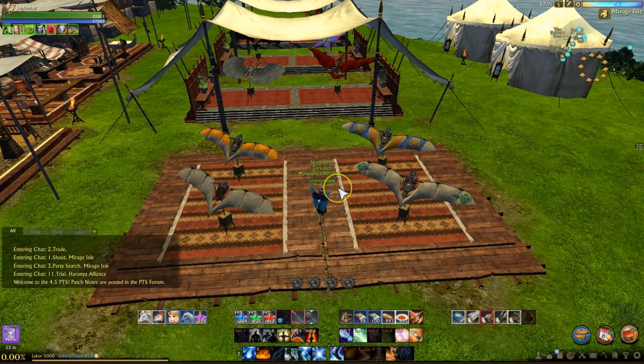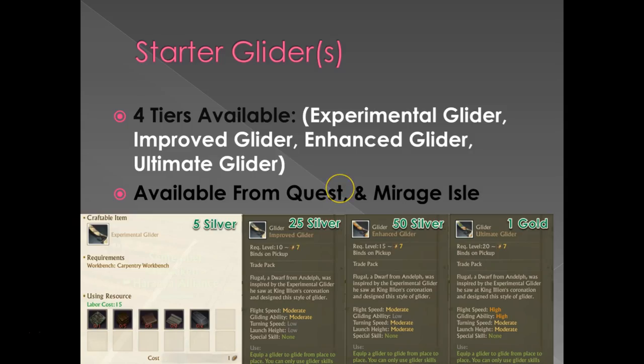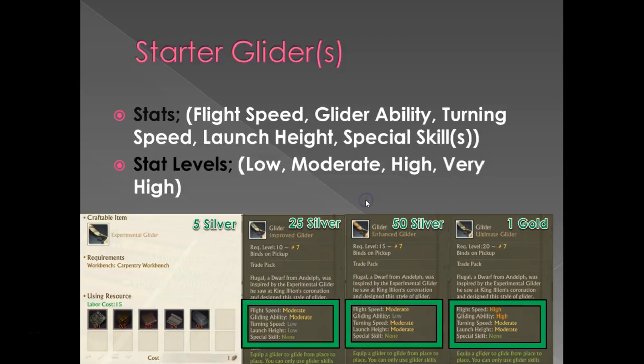Now we're going to go back to this PowerPoint document so we can see the crafting recipe for the experimental glider, which is showing all those materials in the lower left hand corner, and then the cost for the improved glider, the enhanced glider, and the ultimate glider in coin. On this next slide what I have is the same cost information, but what I really want to talk about are the abilities highlighted in the green boxes at the bottom.